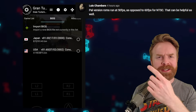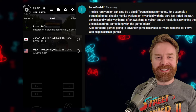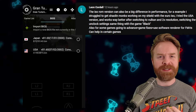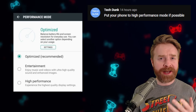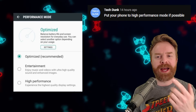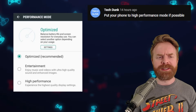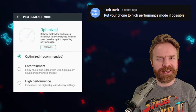Lewis suggests running PAL ROMs because they run at 50 frames per second as opposed to 60 for NTSC. Leon said the exact opposite — NTSC games work better for him than PAL — so it might be a case-by-case, game-by-game situation. Last up, this isn't an emulator setting but more of a phone setting: TechDunk says to put your phone in high performance mode if possible. This will vary from phone to phone — some have it and some don't. On Samsung devices, I think it's under Device Care, then Battery.